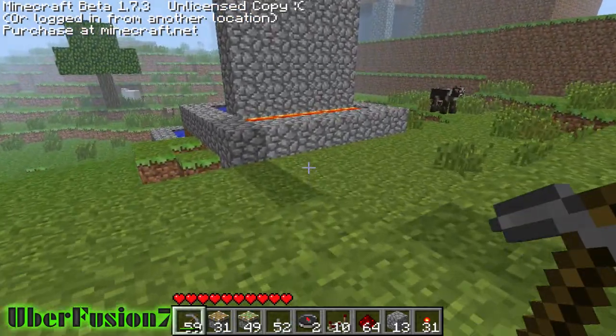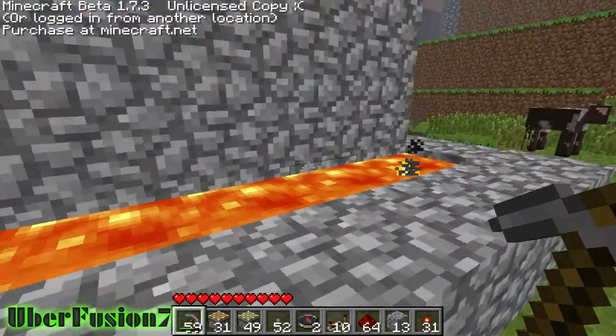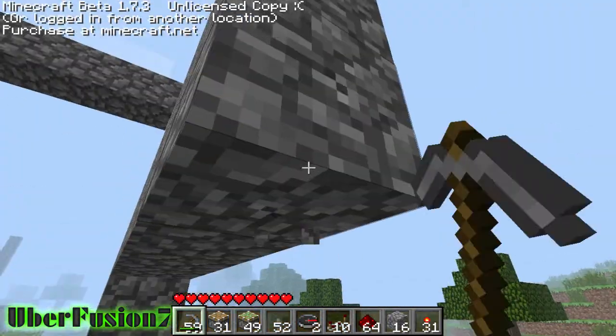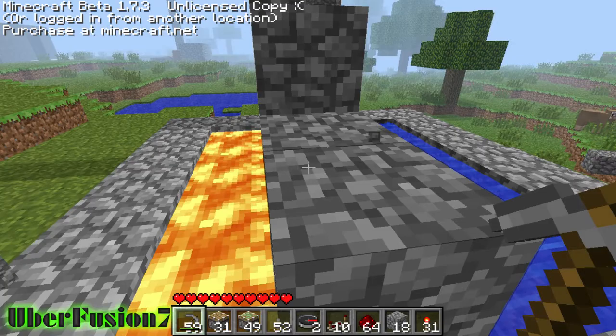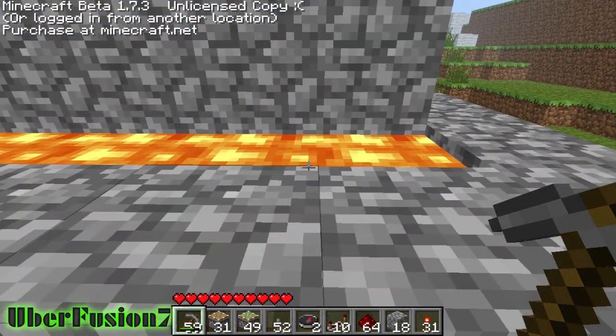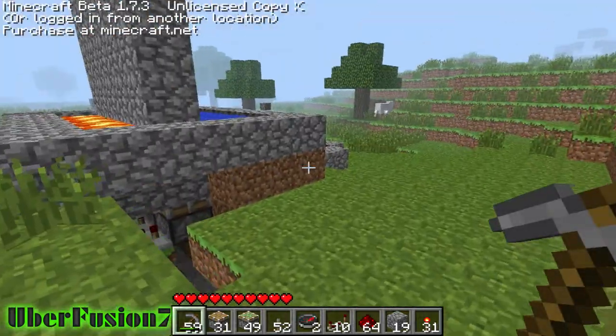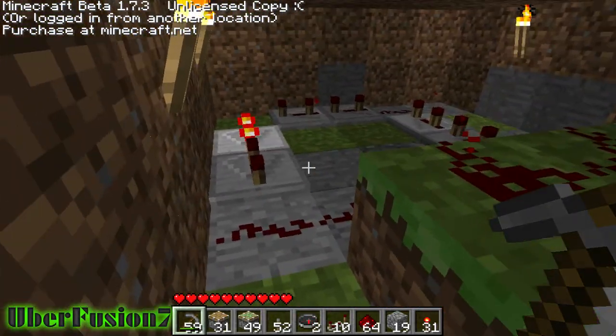Over here I've got lots of cows. I've also got an automatic cobblestone wall thing — that's kind of cool, and it's pretty fast. Get out of here. So I'll stop it.